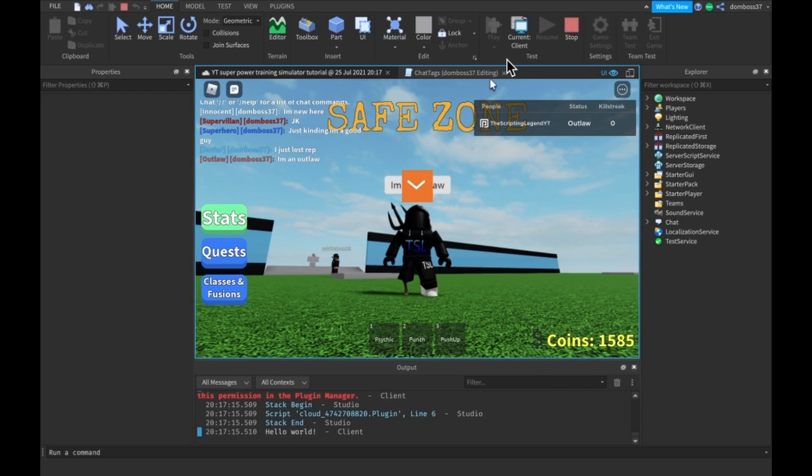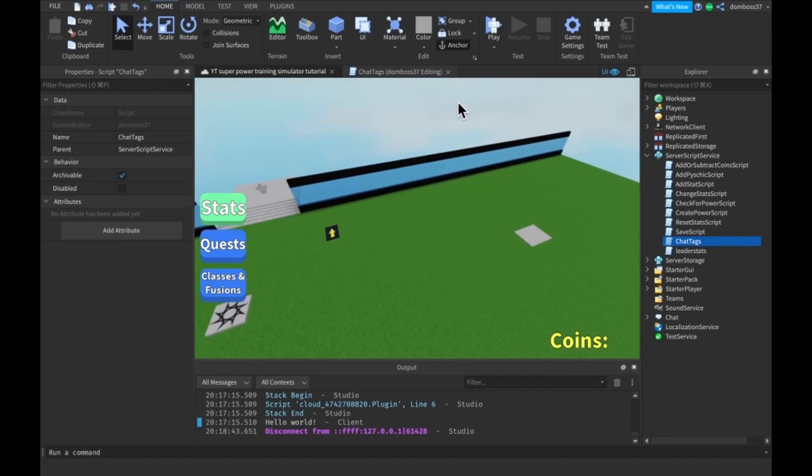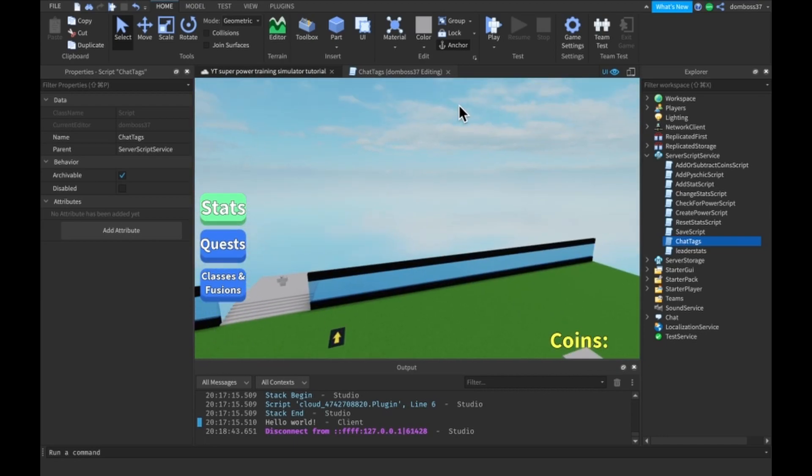And there you go, that's how you make those chat tags like in SPTS or SPFS. If you enjoyed the video and this helped you out, please leave a like and subscribe. We're almost at 800 subscribers, trying to hit 815 by end of July and a thousand by September. Hit subscribe, leave a like, and comment your ideas for future videos. Enjoy the rest of your day, see you in the next one!